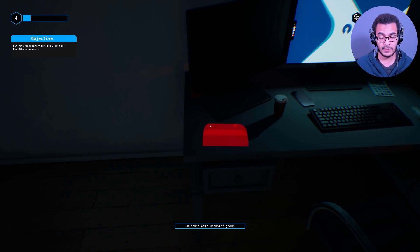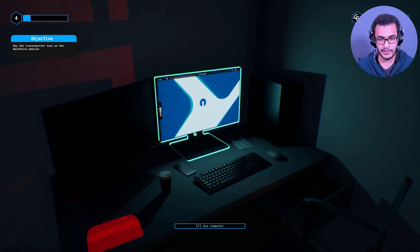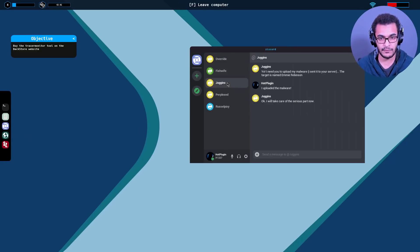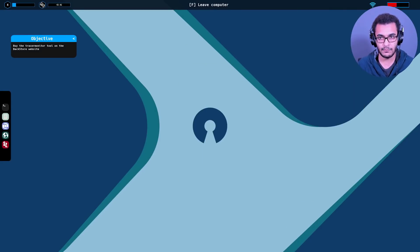I will be uploading the Hacker Simulator walkthrough series on Friday or Saturday - this is a bit of a late episode. Let's go back into our system here. First I want to buy the trace monitor tool on the backstore website, but before we do that I want to check what contracts we have. It looks like those are the contracts I've just completed.